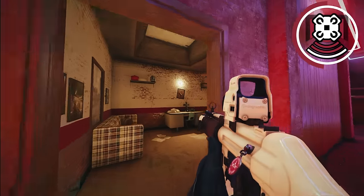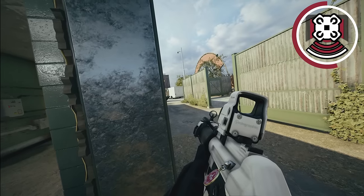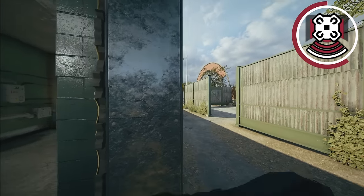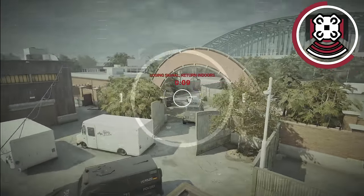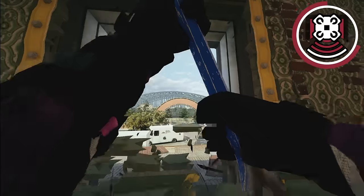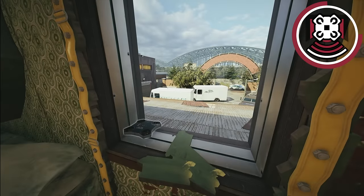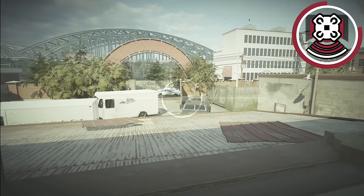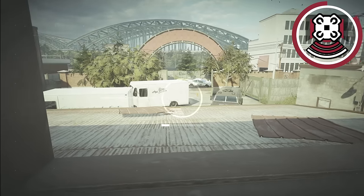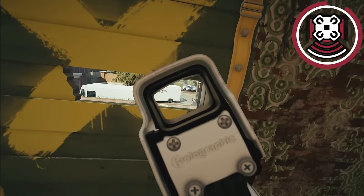Another Echo trick: impact a hatch, throw your echo drone down, then rip down the nearby door. You can stand outside without being detected and freely kill anyone running from spawn. You can also use the drone to jump through the hatch to confirm if anyone's even there first. Alternatively, rip a barricade on a window, drive the drone just outside, barricade the door back, and use the drone for information on attackers' positions.